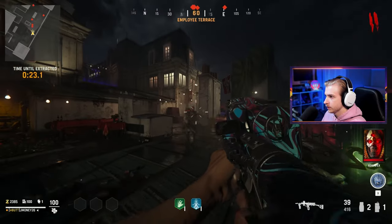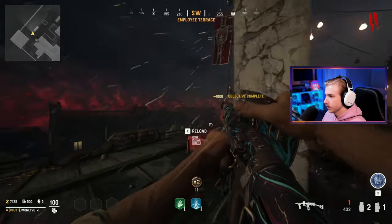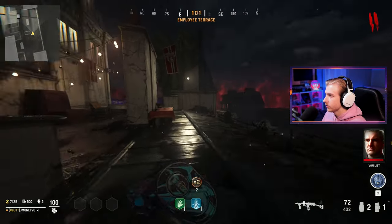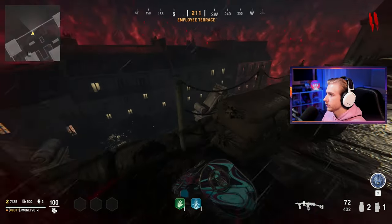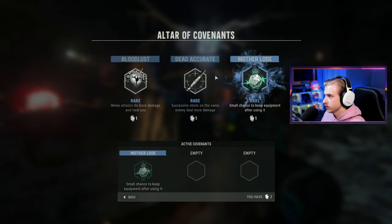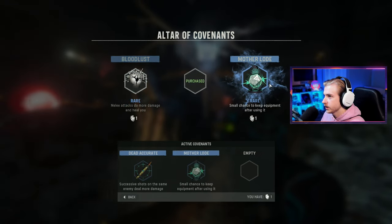I'm grabbing it now — it's blinking fast. We'll get some kills while we have the double points active. There we go, let me out of here. We're at 7k now, so I just need a few more kills and I'll be able to pack a punch. Let's check this out — probably going to get dead accurate. And I have one more, so let's get Motherlode. I could get Bloodlust, but I'm probably not going to be meleeing too much.